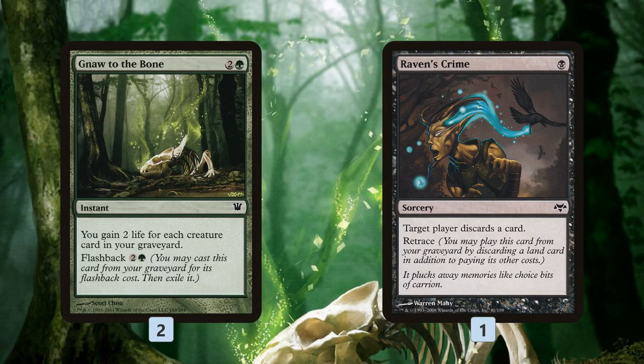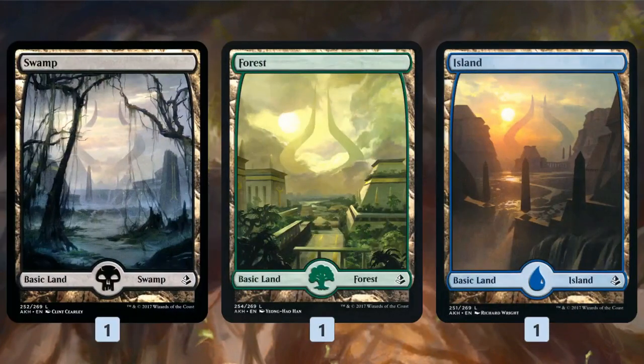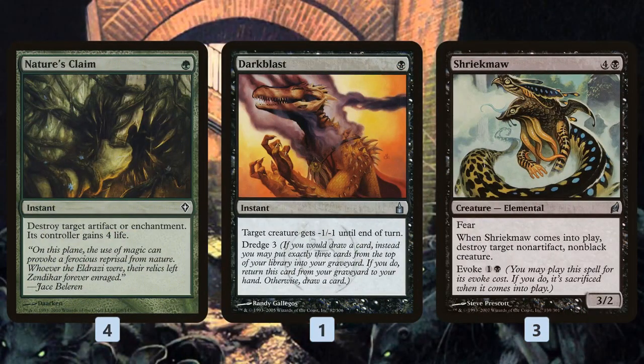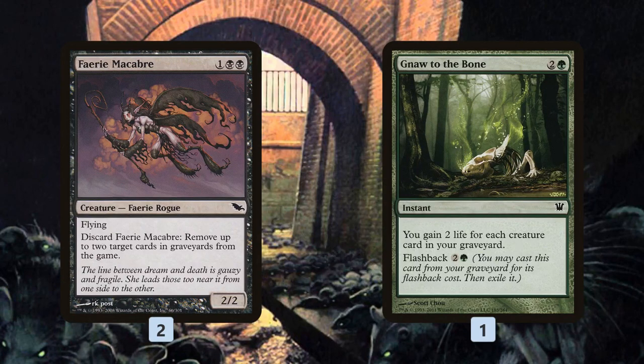Wrapping up the non-land cards: Knot to the Bone just gains us tons of life — we'll mill it over and gain twenty or forty life, enough that we don't have to worry about losing to aggro decks, buying us time to set up. Raven's Crime is a discard spell we can cast from our graveyard. The mana base has Crypt of Agadeem, Misty Rainforest, Verdant Catacombs, fetchlands to find shocklands, and basic lands. On the sideboard, Nature's Claim is big — it kills Rest in Peace or Leyline of the Void, stuff that shuts down our graveyard. Dark Blast and Shriekmaw give us more removal; Shriekmaw is also another black creature in the graveyard. Faerie Macabre lets us discard it and exile cards from our opponent's graveyard — graveyard hate that also powers up our Crypt.